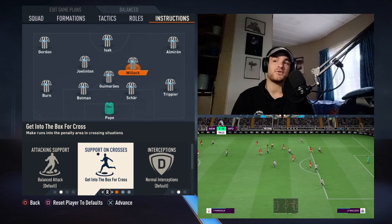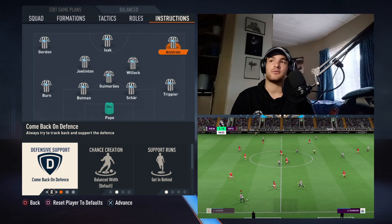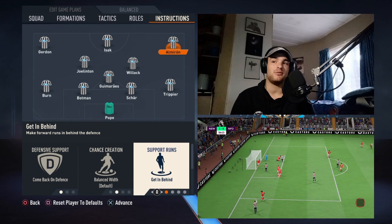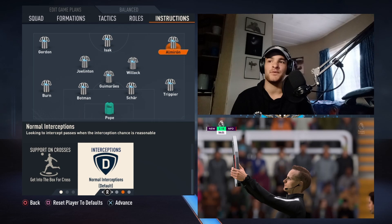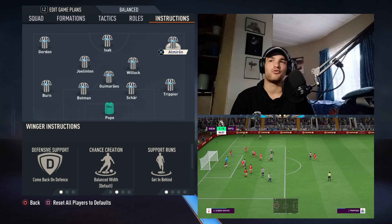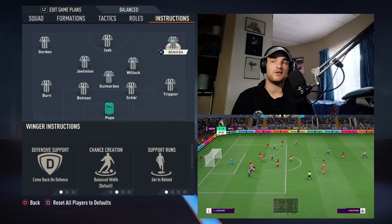As for our wingers, we've got different instructions. Almiron is set on comeback on defense, balanced width — you can have him on cut inside but I have him on balanced — and get in behind, so he'll always be making arcing runs to receive the ball and get behind the defense, and then get into the box for crosses. Almiron is set on this because Kieran Trippier is more or less going to play as a right midfielder slash winger, and Almiron is going to be closer to the striker, very similar to Joelinton's role.